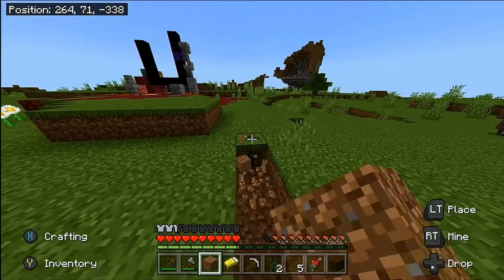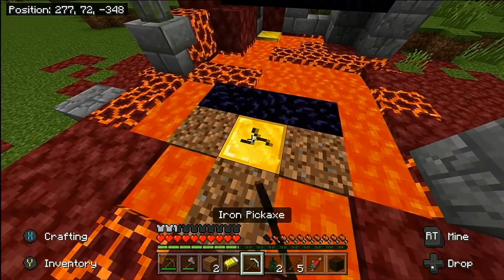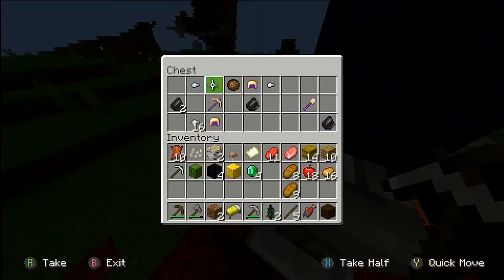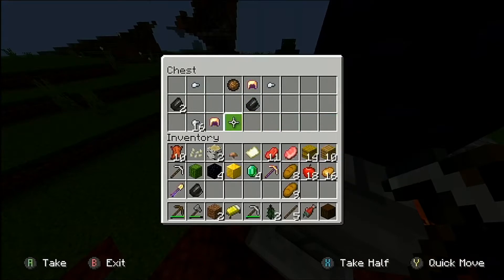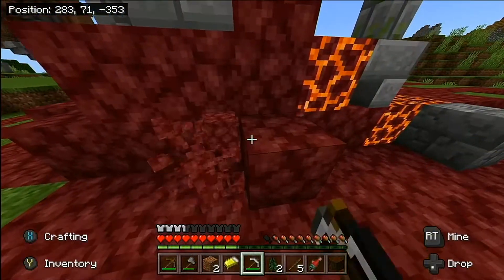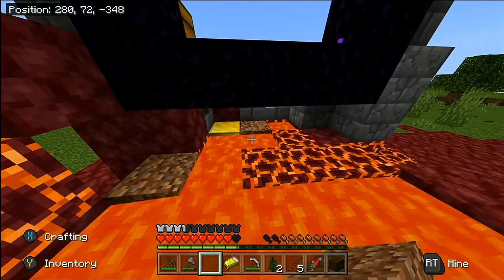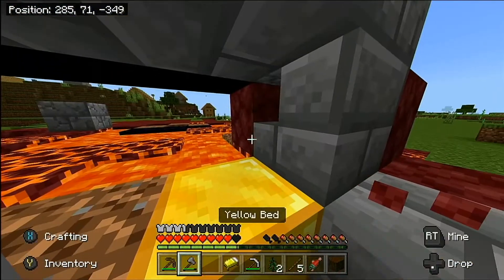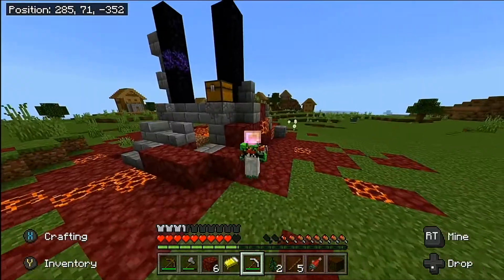I can already get the gold blocks which is pretty nice. We already got a silk touch pickaxe and a fortune pickaxe - it's gold so it's not amazing, but it's still pretty darn good for another ruin. Let me get that other gold block too.